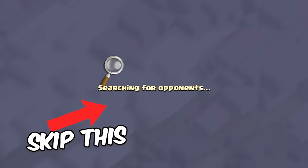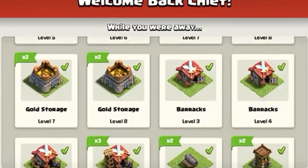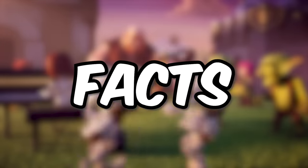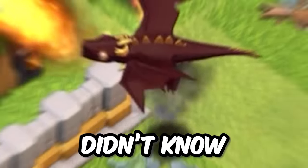From a secret trick that skips the searching for opponents screen in multiplayer battles, to the buildings in your base automatically getting upgraded, here are 33 jaw-dropping facts about Clash of Clans that you probably didn't know.